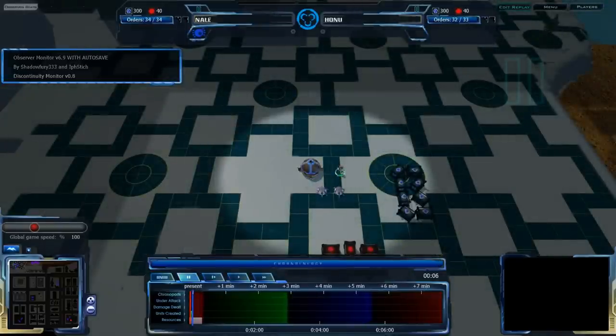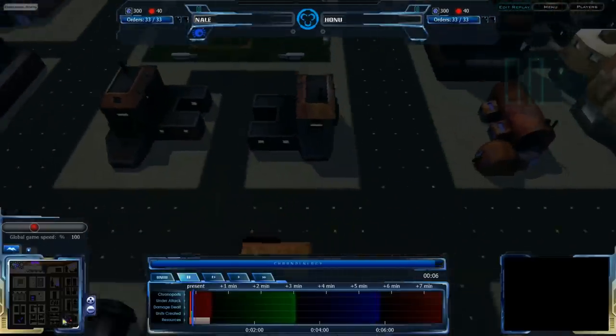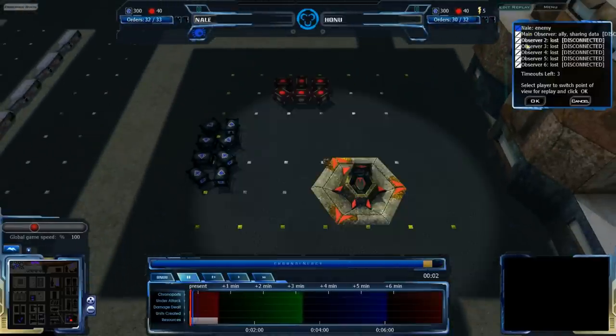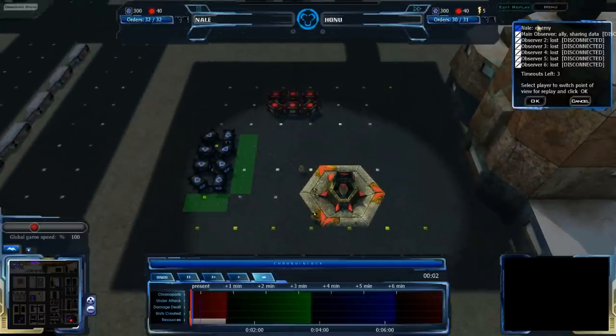Nail is currently in the top left corner and he is playing Grekkim, while Honu is in the bottom right corner. Honu is playing Vecchir, so Honu is playing Vecchir while Nail is playing Grekkim.